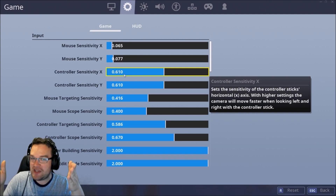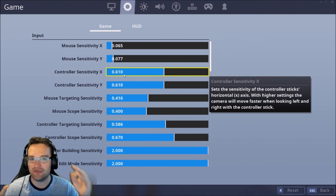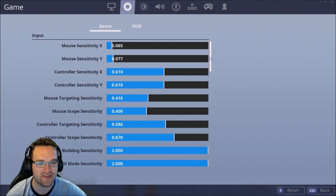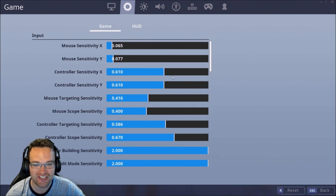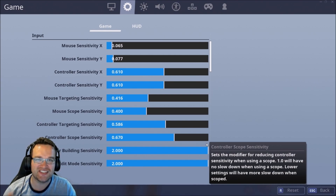That range gives you a good mix of being able to stay on target consistently while also getting really good ability to rotate in box fights, build quickly, defend yourself, and have a reactive playstyle so that if somebody jumps in your box, you can turn around and return fire consistently. Keep in mind, even with a lower sensitivity, you do have build sense and edit sense available. Wolfie, one of the top controller players in the world who got second in duos at World Cup, rocks a 7 sensitivity with a 2 build sense — and this allows him to hit peak building speed while maintaining strong aiming consistency.